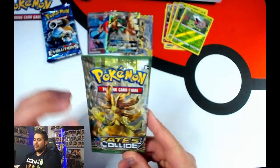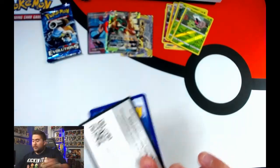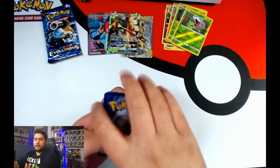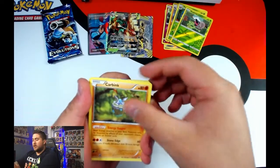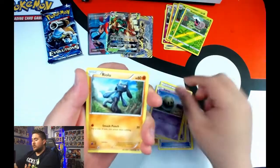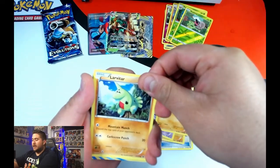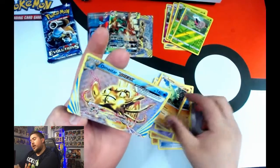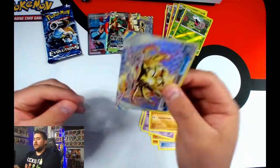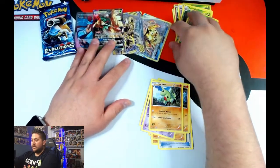Moving on to the ninth pack — Fates Collide. Out of that one: Kirlia, Trumbeak, Amber, Power Memory, Solosis, Riolu, Spoink, Diglett, Larvitar, and that's a hit — an Omastar Break card. A Break card is still technically considered a hit. So two hits total, four hits counting the holos, and a couple Reverse Holos out of that pack.